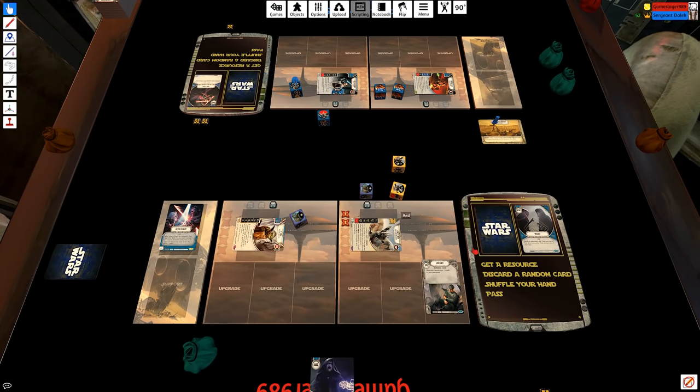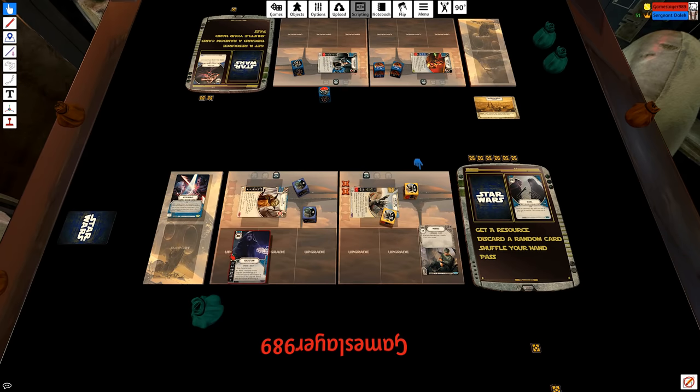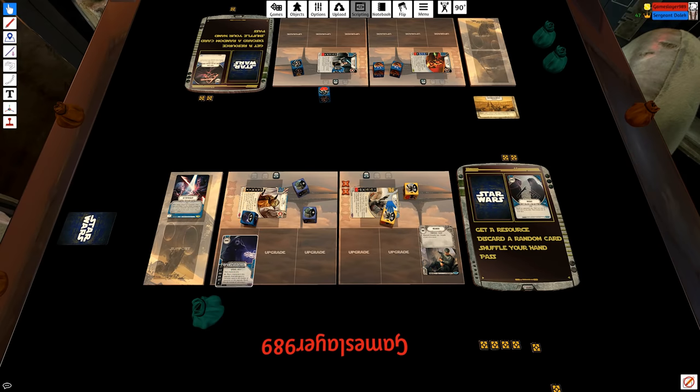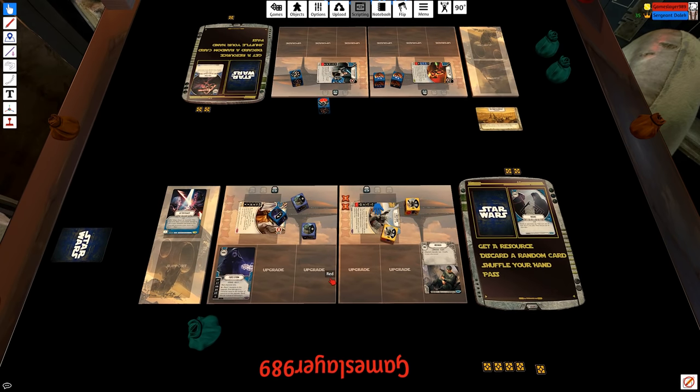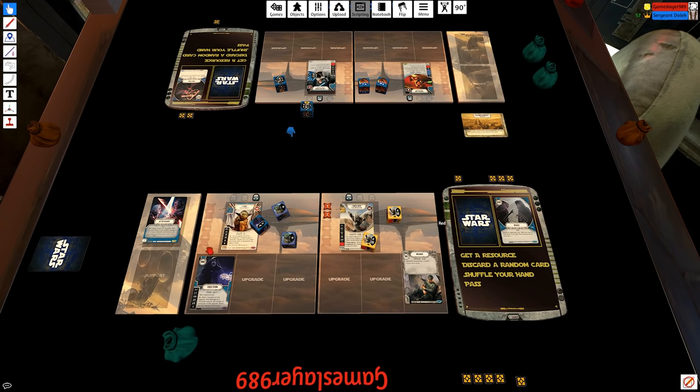Special to that and get a resource. Then resource to that and get a resource. Then power action on Enfys to get four resources. With those resources I play a Force Storm. Boom — Yoda, he is a Sith Lord already. Force Storm — really cool card. I hope I get more of a chance to use it because I really like it.